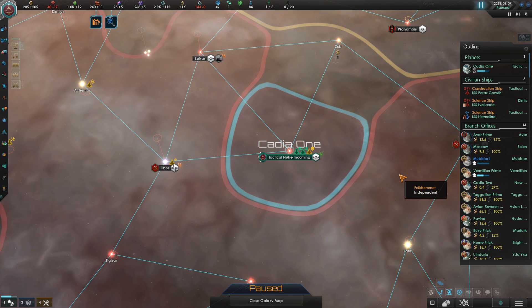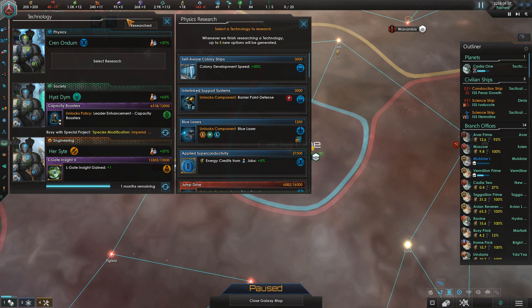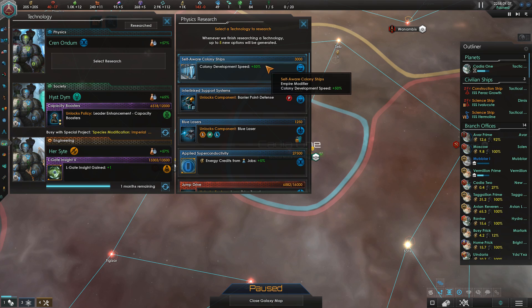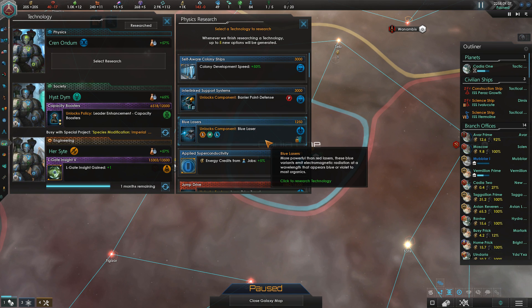Technology is a very important aspect of the game and indeed is one of the choices you have to make at the very beginning. When you start up the game, there are three options you have to choose for technologies: a physics option, a society option, and an engineering option. These technology options are mostly separate and you can only research certain physics techs in the physics tree and vice versa. These technologies play a significant part in your empire's development because the bonuses you get from technologies are quite significant.